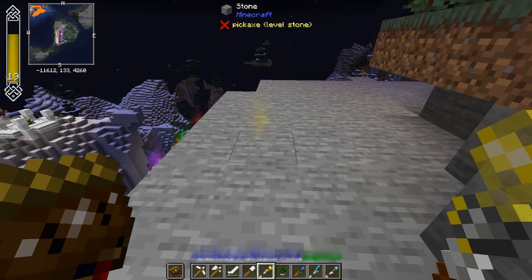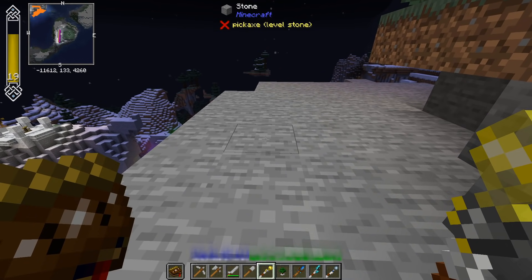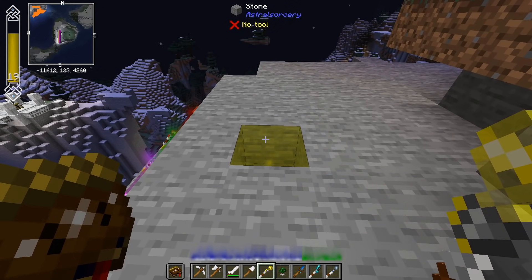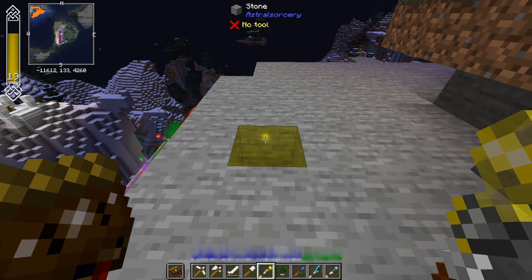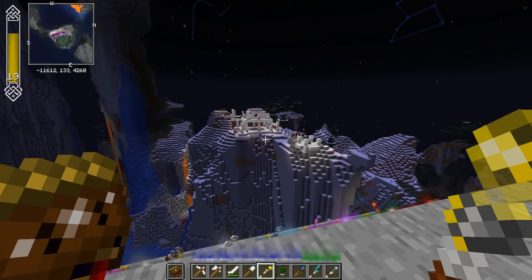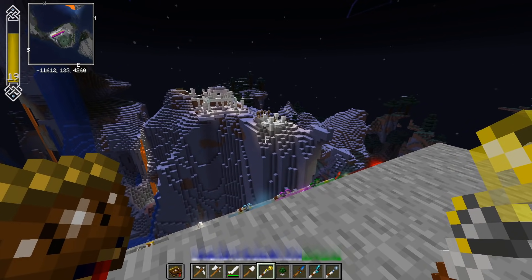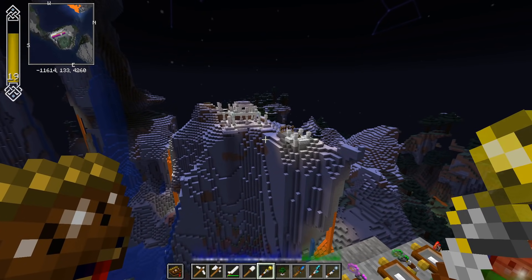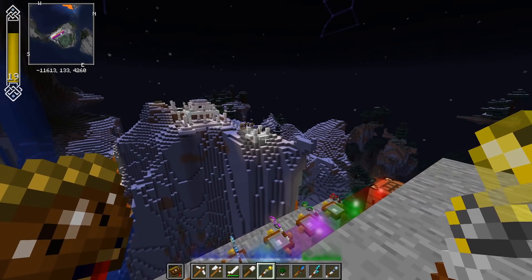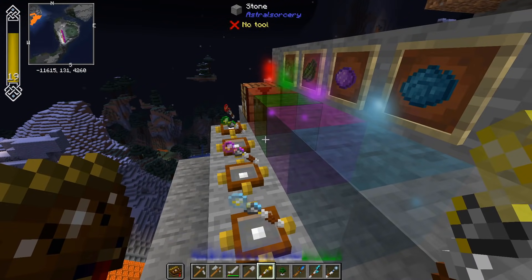If you want to make a block invulnerable to being mined or blowing up, then you'll want to sneak and right-click. It will turn it into a translucent version, which is then invulnerable — unless you're in creative mode, in which case you can still break it. If you want to change it back, you do so the same way. Be aware: if you're on some kind of Astral Altar and you change some blocks to the invulnerable version, it will no longer count those blocks as part of the multi-block structure, so your altars might break or just not work until you revert them back.